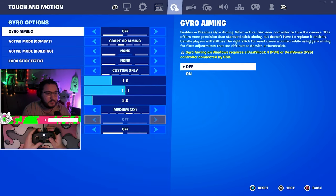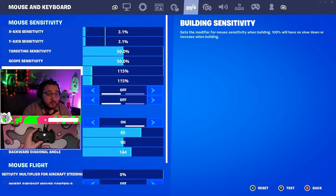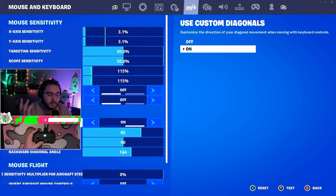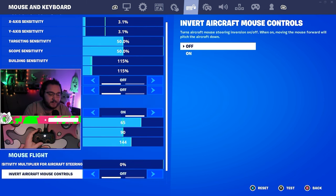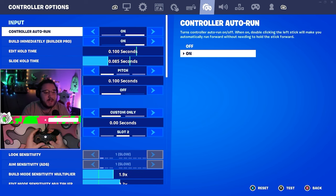Gyro options — no one should use these, they might be the worst options in the game. For keyboard settings, I play on keyboard sometimes — my sensitivity is 3.1/3.1, 50/50, with building and editing sensitivity bumped up a little. Ignore gamepad is on when I'm on keyboard, and I have double movement settings enabled. Mouse flight I'm not sure about since I don't play keyboard all the time.